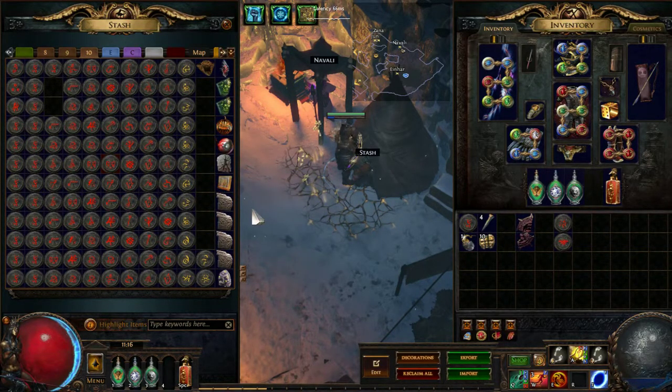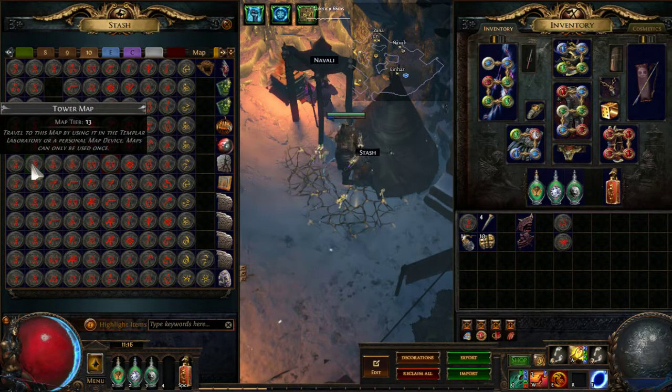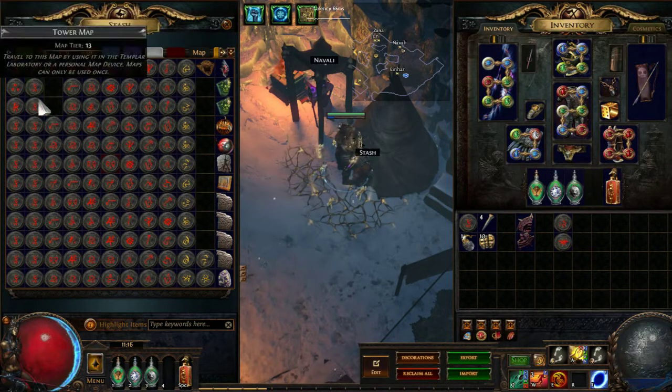And these are the maps — let's have a look at them. Of course I don't have all the maps here because I had to run them. What I did for starting is I bought around 15 tower maps and that's it. I didn't buy anything else and I didn't buy any more tower maps after that — the map sustained itself. There are about 21 to 23 maps remaining here.